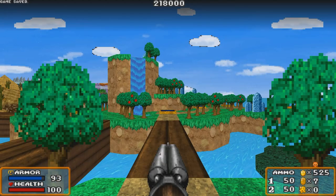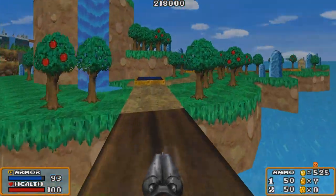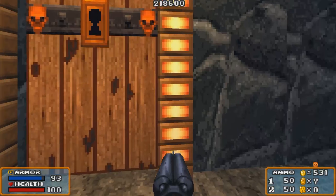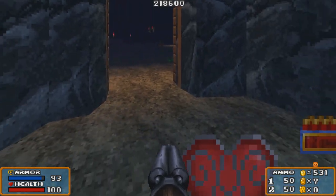Here's our skull key. The skull key will open up doors throughout the levels and it's a nice thing to have. But I'll tell you one thing - F this door. A big heart, shotgun shells, and a clip. I wasted my time for this crap.